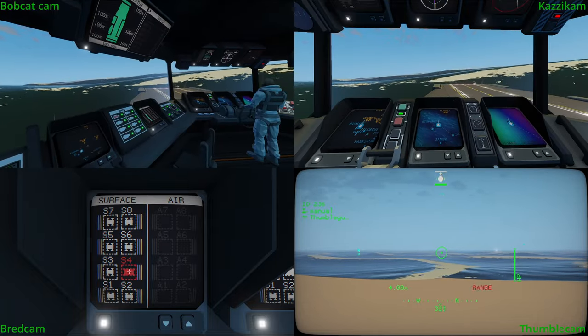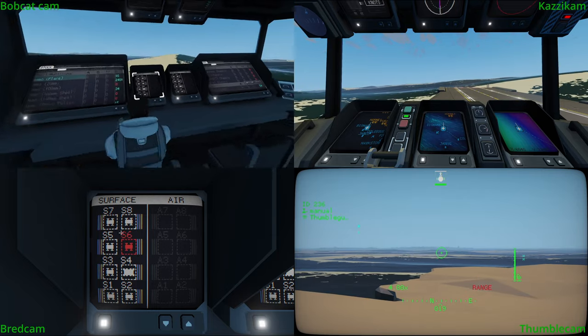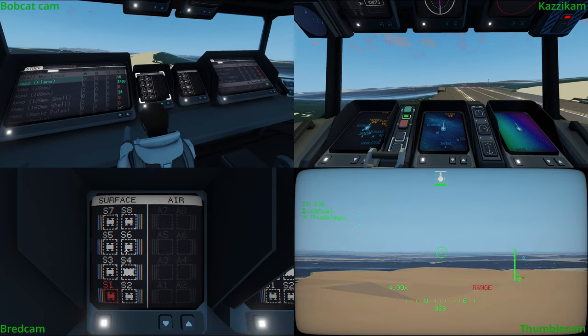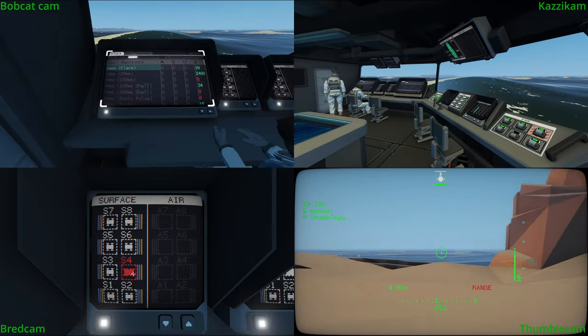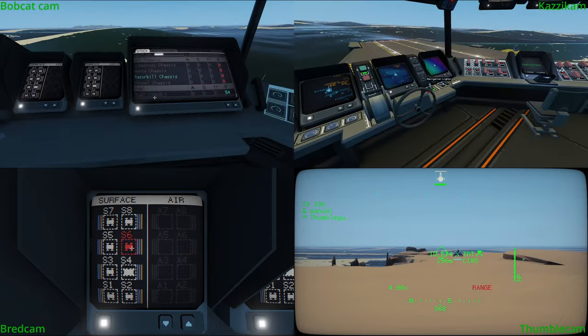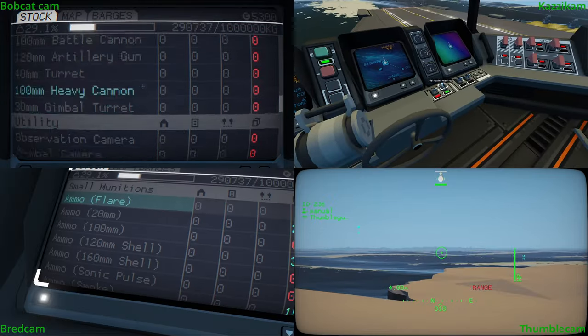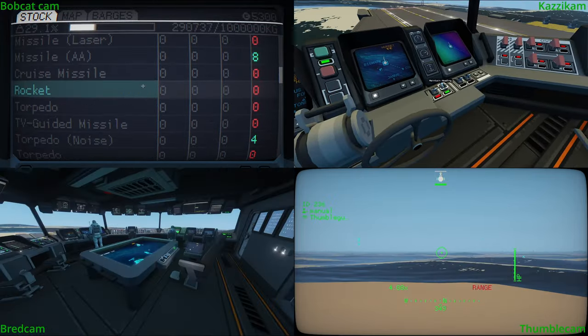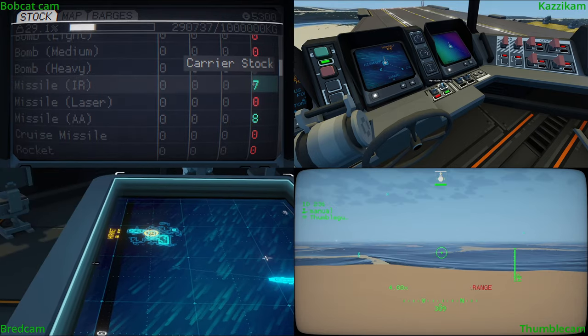We'll send CO6. In fact, we could send the bottom six units, couldn't we? Do we have IR missiles though? That's the important question. We've got the launcher. There's enough to equip the mule and the seal. Seven spare.